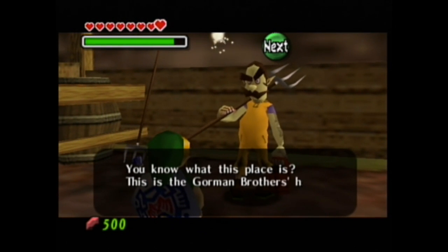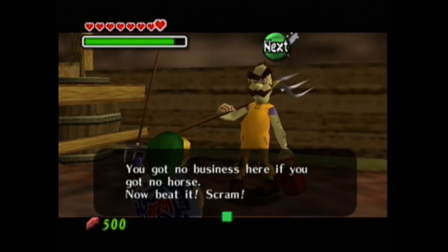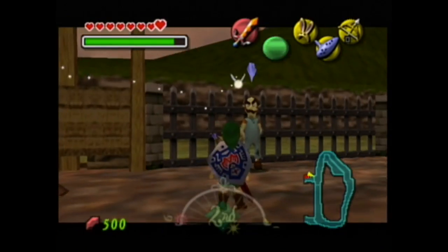"You know what this place is? This is the Gorman Brothers Horse Training Center. You got no business here if you got no horse. Now beat it, scram." Suspicious Gorman Brothers were added to your notebook.